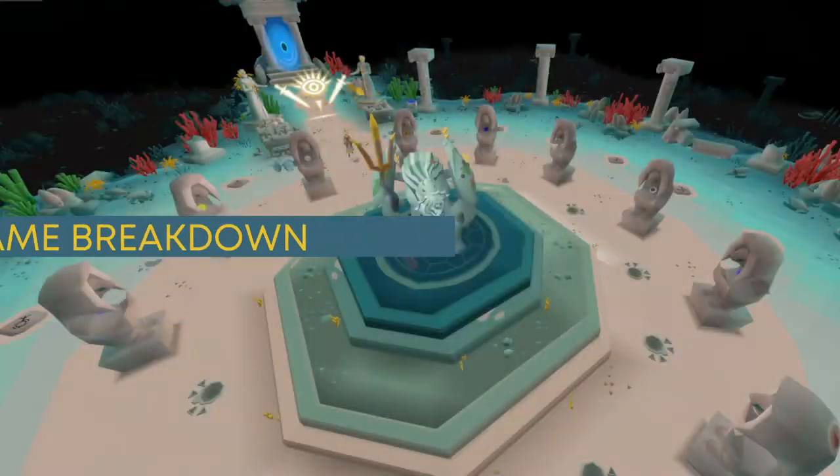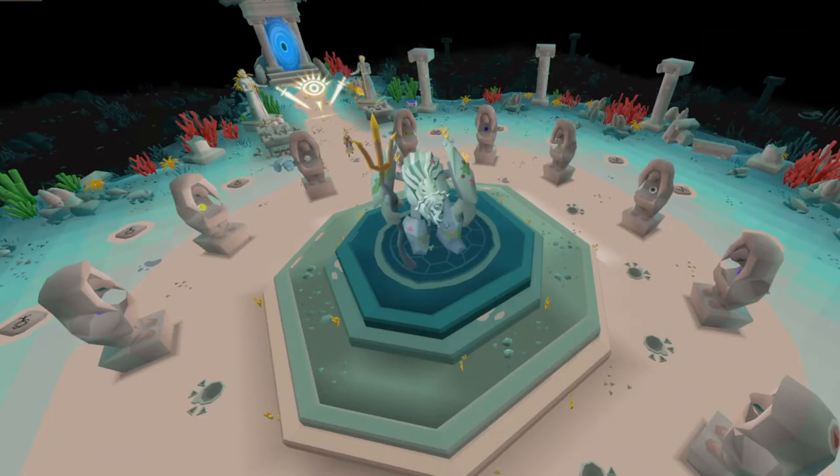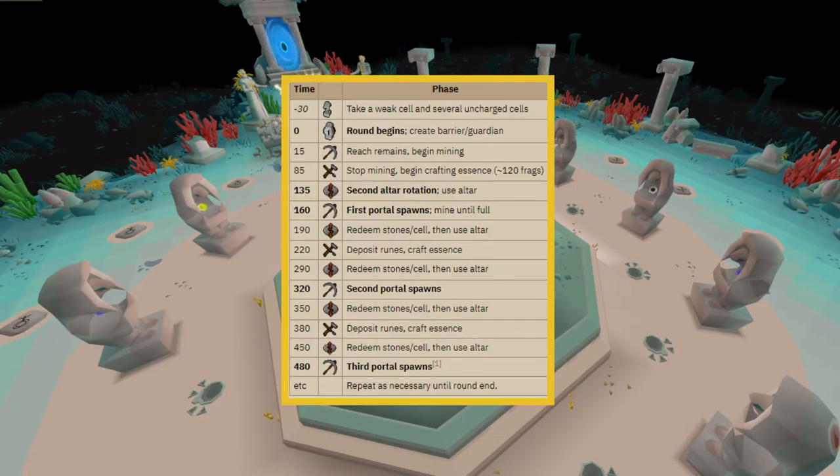Timing is everything in this minigame. As we'll learn in the next routine, you'll notice it's portal, workbench, portal, workbench, portal, workbench — or workbench, portal, workbench, portal, workbench, portal — depending on whether you have start A or start B. Referring to the chart on screen, portals come up at a fixed time every time, and the rotations work on timing as well.